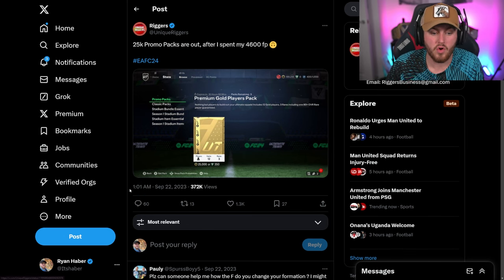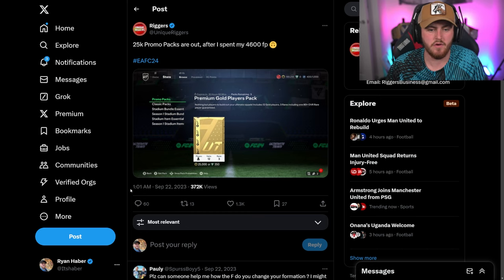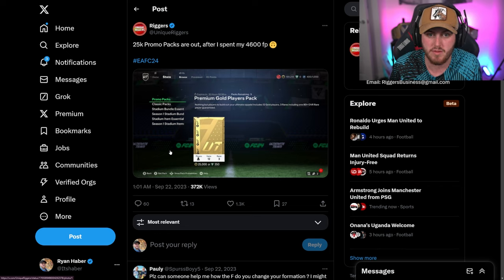However, last year at 1 in the morning on early access release night EA sneakily dropped premium gold players packs into the store. We got five promo packs with no promo out — EA just randomly dropped them at 1am. EA started dropping promo packs really early last year and I expect the same this year. They dropped 25k packs into the store which I think are going to be way better bang for your buck than opening 7.5k premium packs.